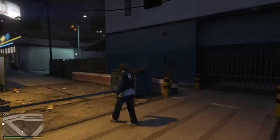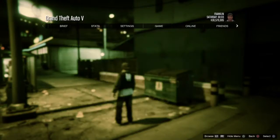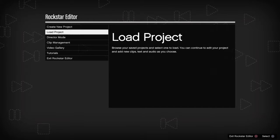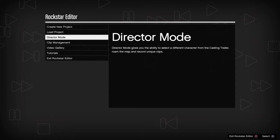I'm going to show you guys. So you go to the interaction menu — actually, this would be easier if you just pause the game and go all the way to the end and click on Rockstar Editor.